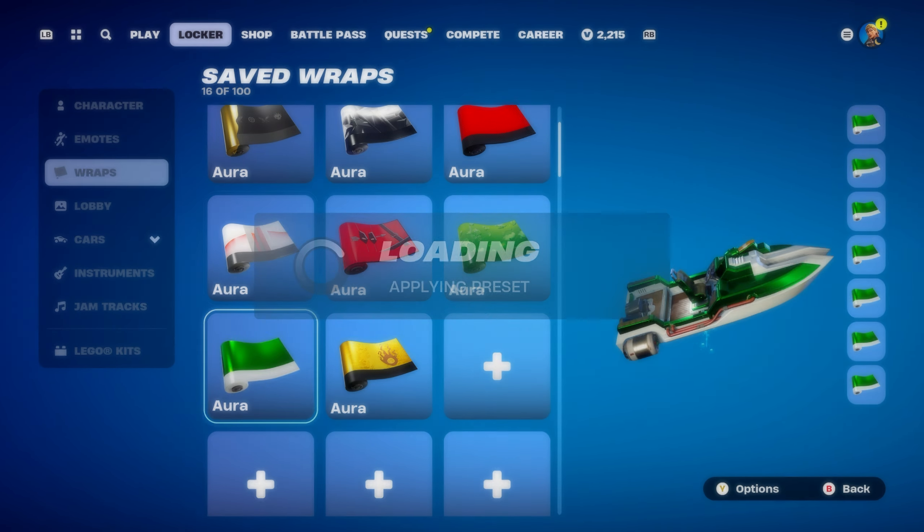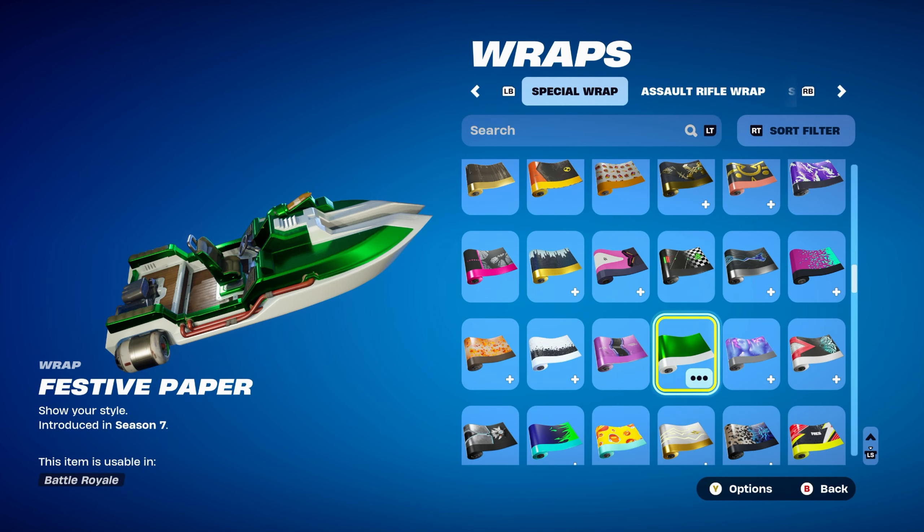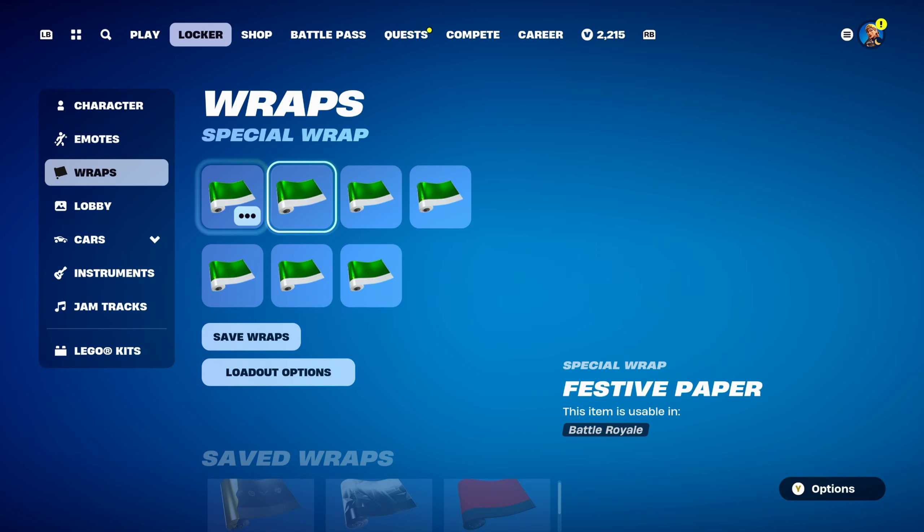The weapon wrap for this combo is Festive Paper, introduced in Chapter 1, Season 7, using it for the green and white design — basically a Christmas weapon wrap, which is pretty cool.